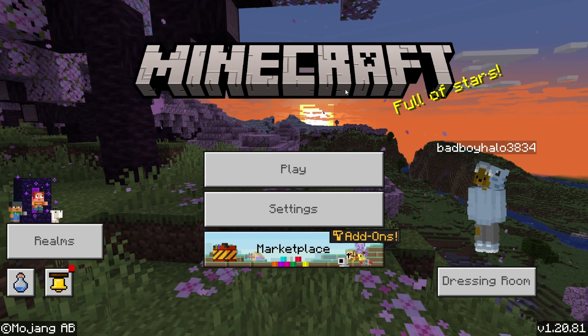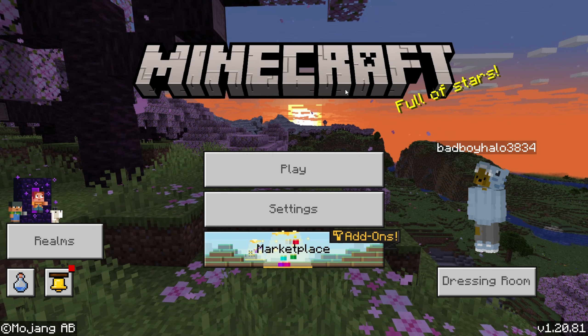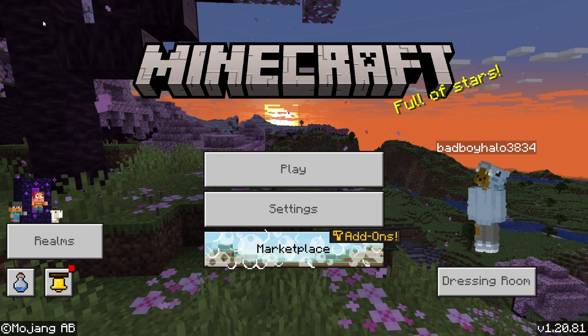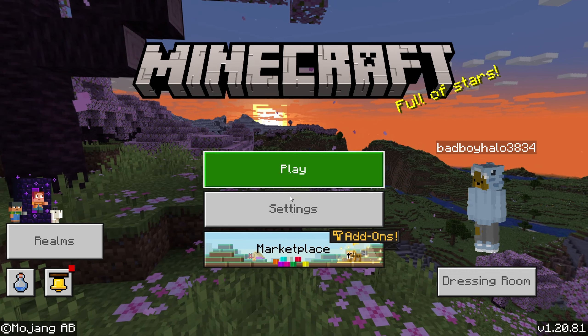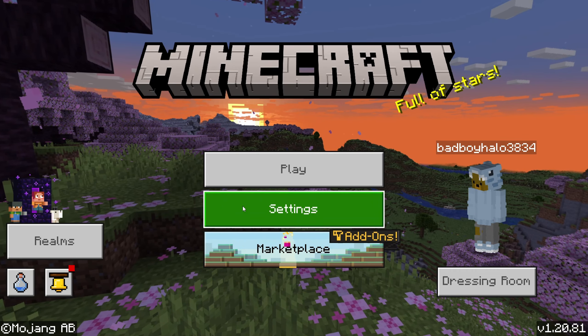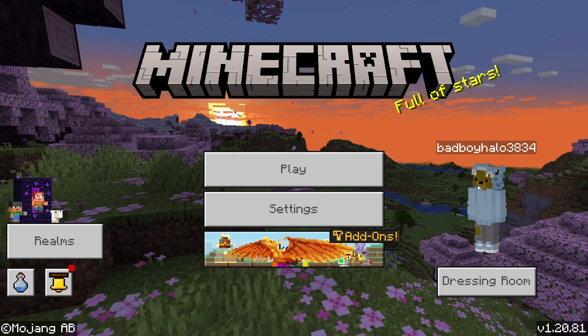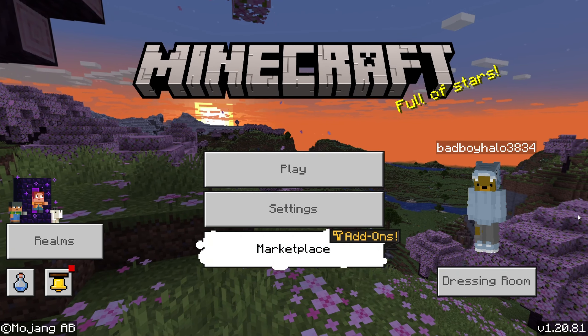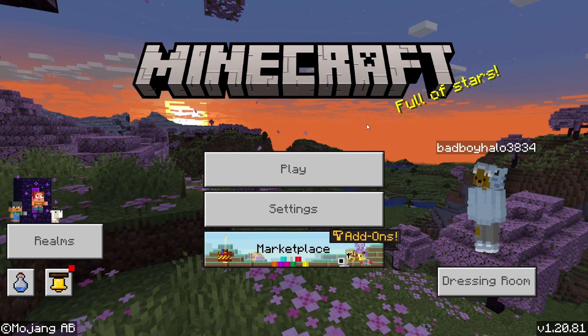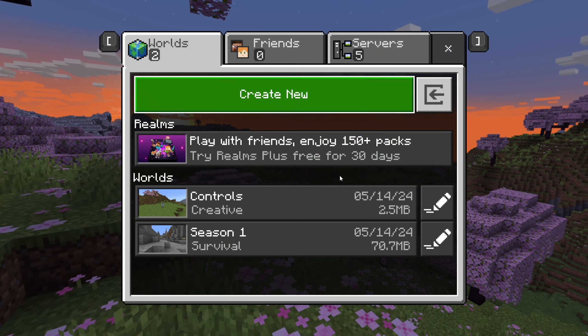Alright guys, so when you first jump into Minecraft, you will be introduced with this main menu. As you can see, we've got Marketplace over here — that doesn't really matter for now. We've got our settings — that doesn't really matter for now. Then we've got our profile over here. If you just jumped into Minecraft, you probably don't have an account, but you don't need that for right now. All you want to do is push Play.